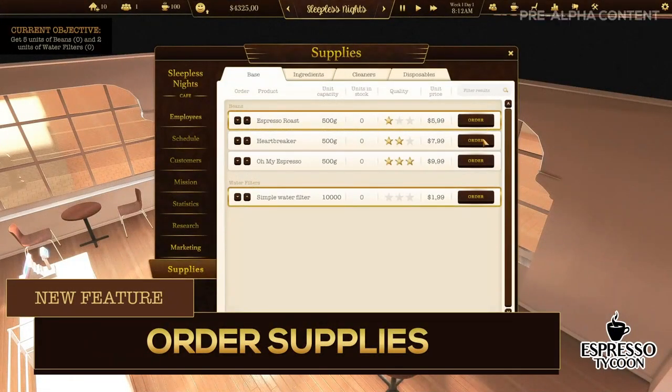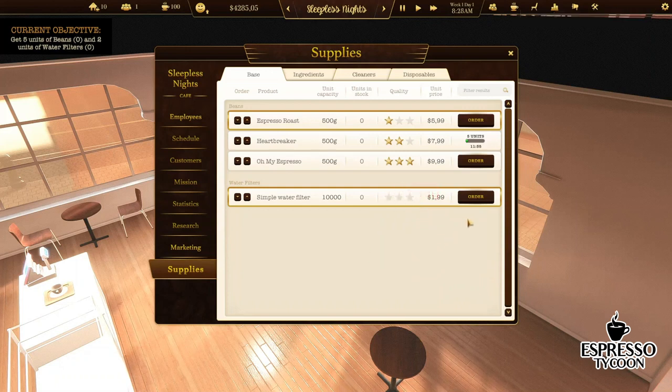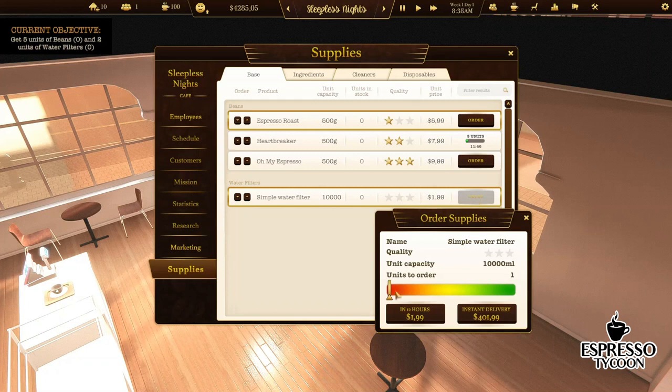A player has to remember to order supplies. Without them, making coffee will just not be possible. You can order coffee beans, different kinds of milk, or cups for coffee to go. You can also choose an instant delivery instead of waiting for 12 hours in game time.